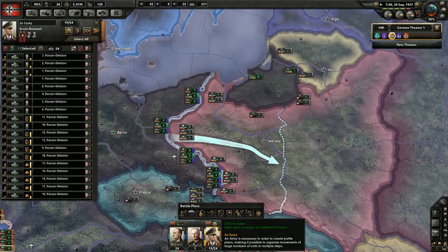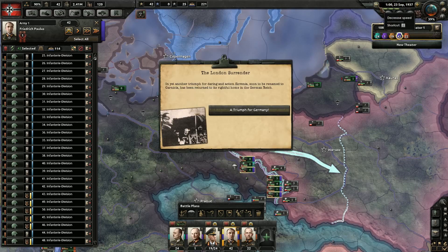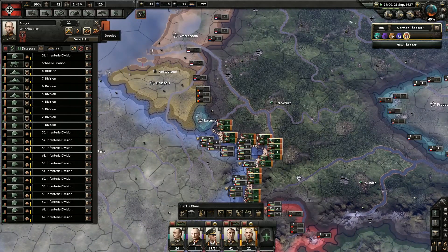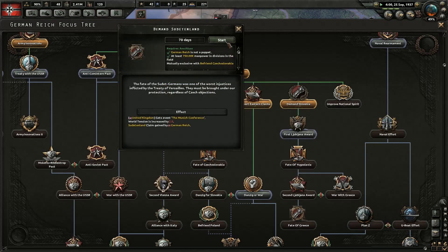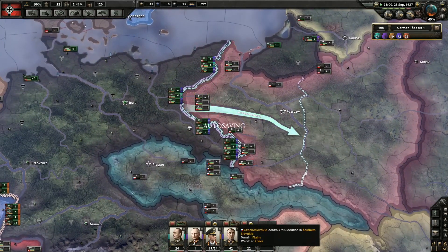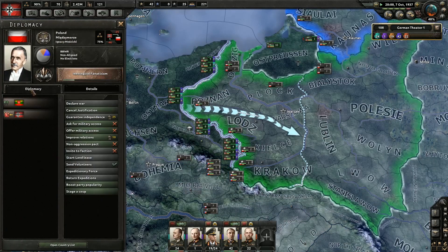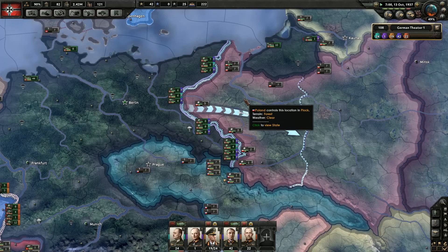We got 42 units over there. Oh sweet — we got Slovenia. Awesome. Very nice. Let's get them done training. Those guys will still be training. What can we demand next? We could demand the Sudetenland. Yes, we will. Your troops are ready. So that way we can just steamroll through — hopefully steamroll through. These guys are still not being guaranteed by anyone, so we should be able to cruise right through this.